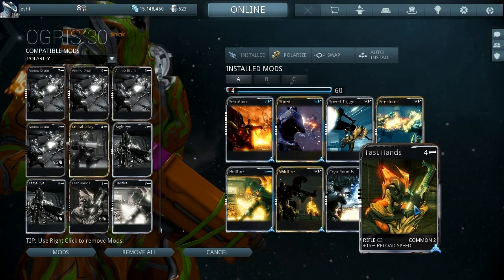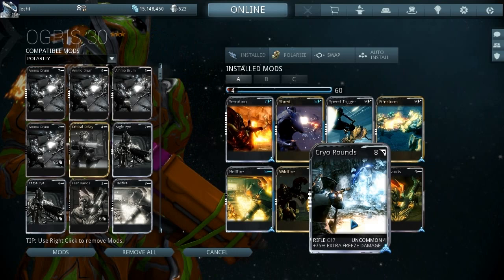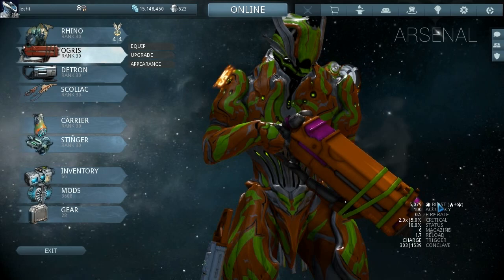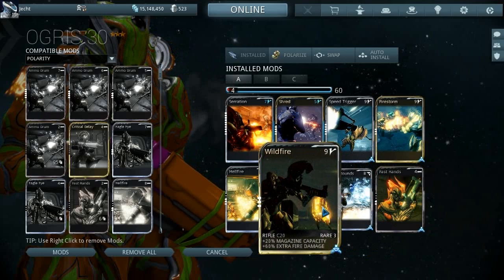The reload mod was put in here because I was actually in the middle of doing this, and we've got max duration. The main reason this has so much damage is basically this combination here — fire and ice — which is what leads to the blast damage. Take them out and that damage goes down a hell of a lot, so having them in there definitely helps.